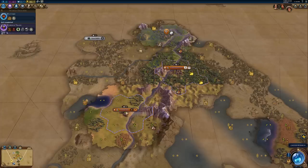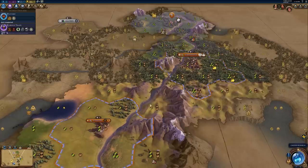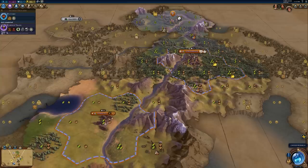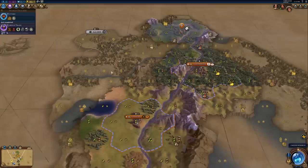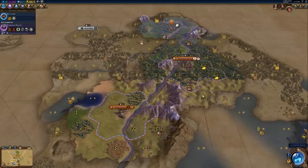One of those things is district adjacency, and that was a big factor in having me settle the city where it is in this game. You can see that there is an amazing spot for our campus right here, because this would be a plus seven campus, as we talked about in the last video about building our first districts. This campus spot is so good that I would like to settle a city here, so I can get that campus down early and get a huge boost to my science per turn. So be looking out for district adjacency — that really is a driving factor in a lot of your extra cities.